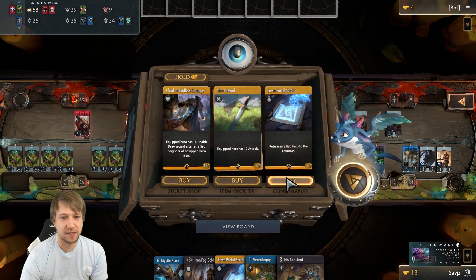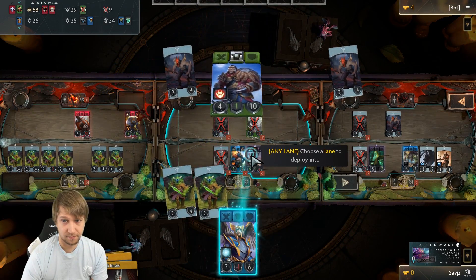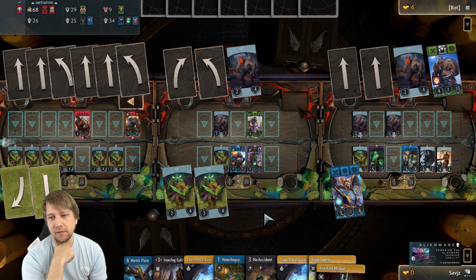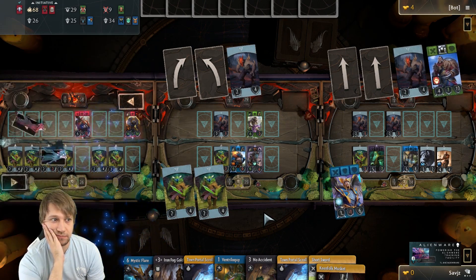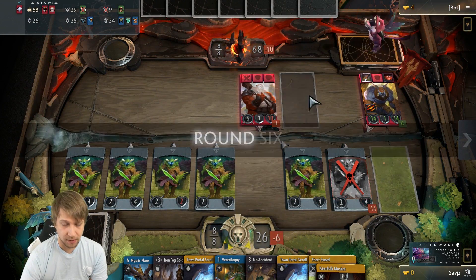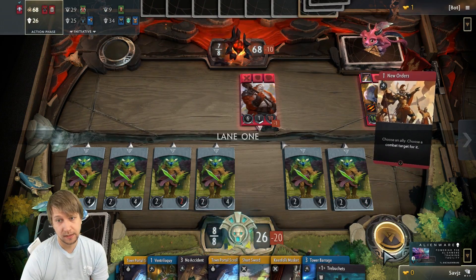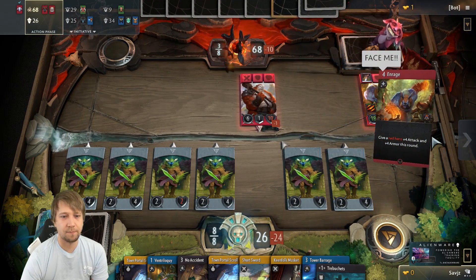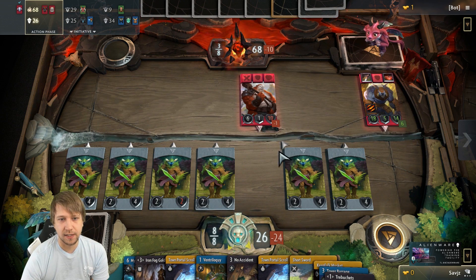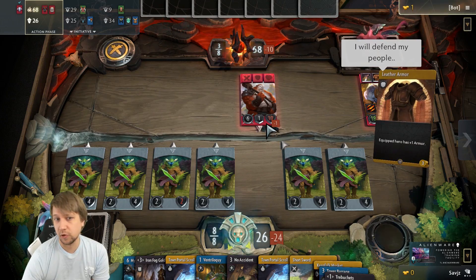Helm of Dominator is one of the most powerful items in the game — it allows you to mind control a creep from your opponent. We're almost down the right lane and also mid. My opponent has the initiative again — he will be the first to act on this lane, and if he chooses not to do anything he'll keep the initiative.